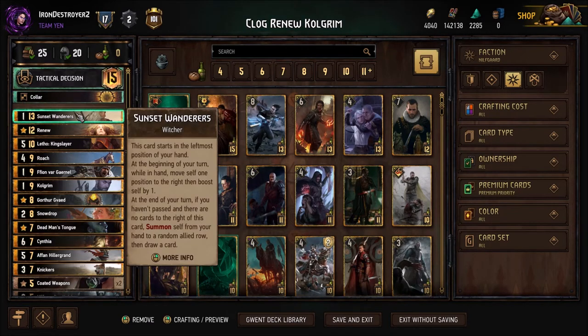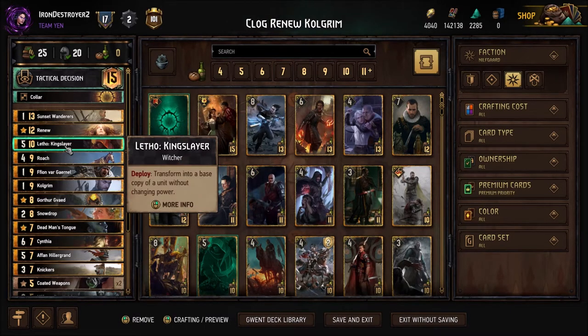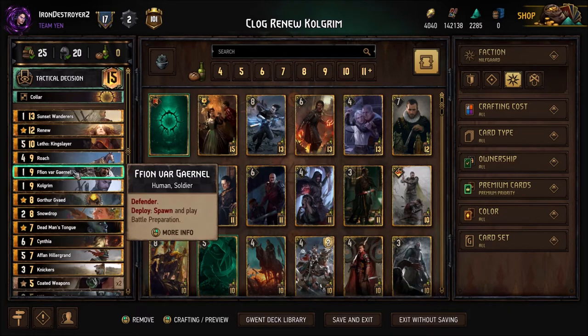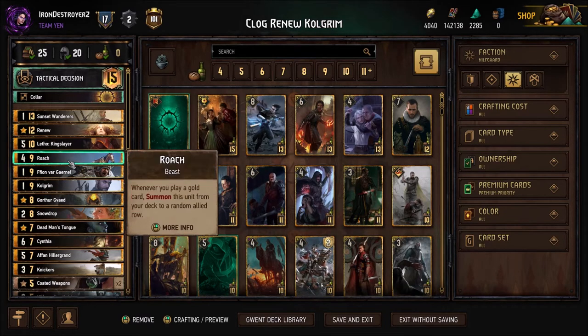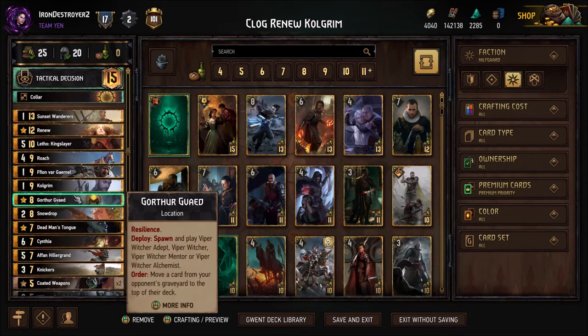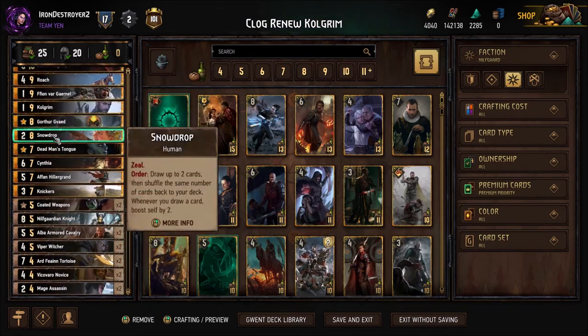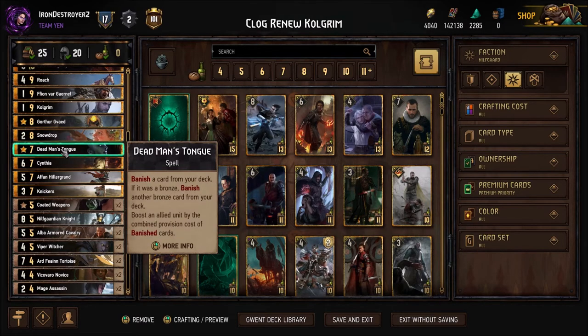The Collar will help lock down any problematic engines that would otherwise make us lose round one. We have Sunset Wanderers for tempo round one. Obviously we have Renew because we're playing a Renew deck — this is for round three. We have Letho Kingslayer and Cold Grim for our win condition, and Fifiorn to protect it. Roach got a buff so this deck got better. We have Gorthor and Gavad for an extra Viper Witcher. Snowdrop combos with Tactical Decision — it's way better if you do.